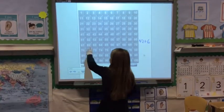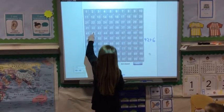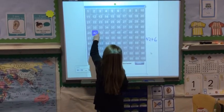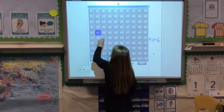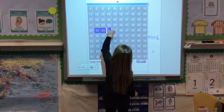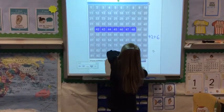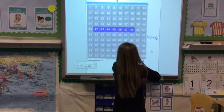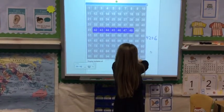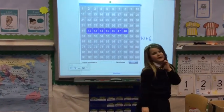42 add 6. How many are you going to add on? 6. Press 6 more then. And what's the answer? Well done. 42 add 6 equals? 48.